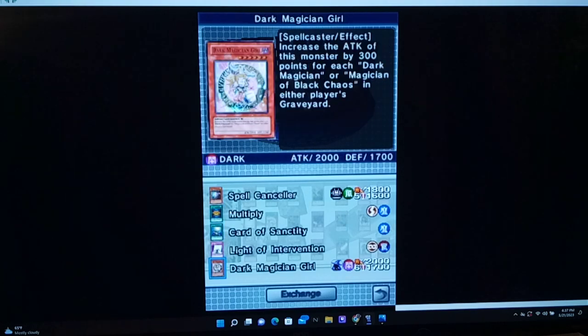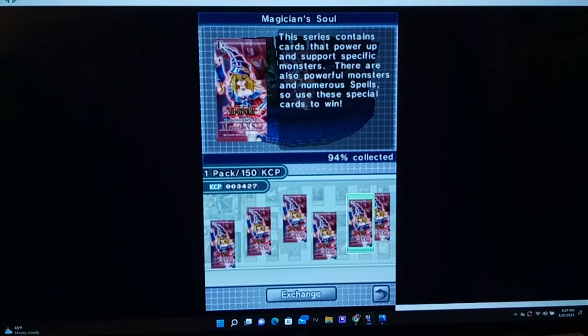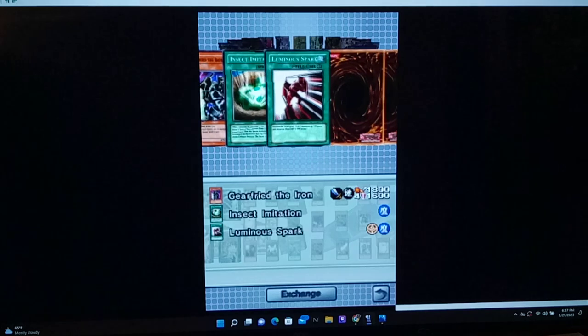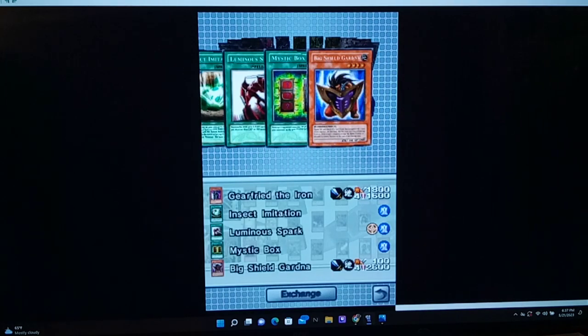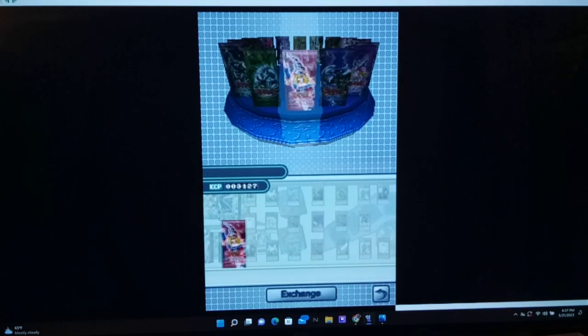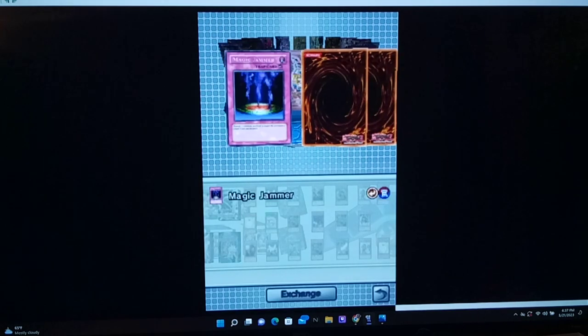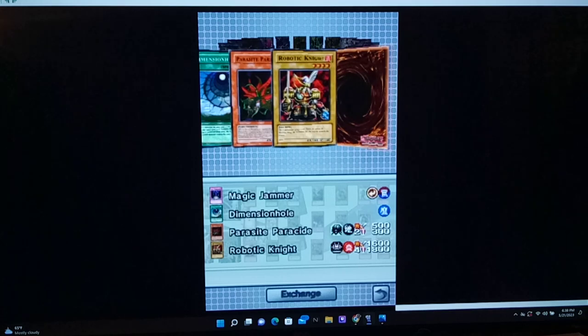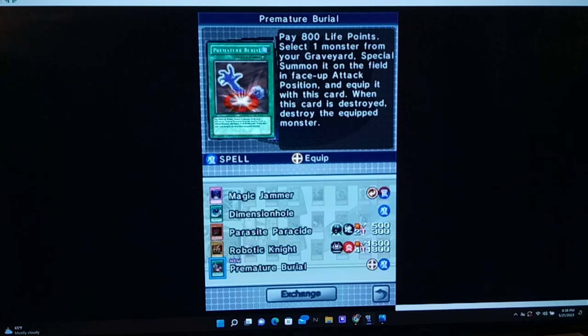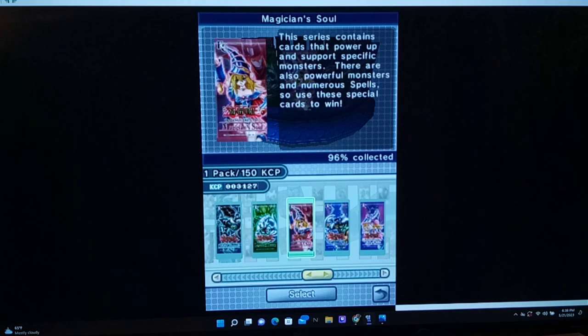Dark Magician Girl — I might need that for one or two decks I'm thinking of. It's the 21st of May, 2023. This isn't looking too promising early on. Oh well — remember what I said about save scumming? We're not doing that anymore. Premature Burial! Very good card — we didn't have this yet. You select a monster from the grave, special summon it in attack position, and equip it with this card. When this card is destroyed, destroy the equipped monster. Very good card.